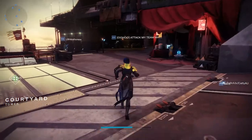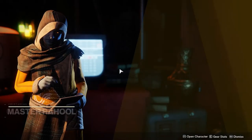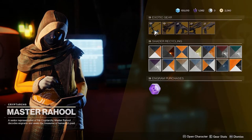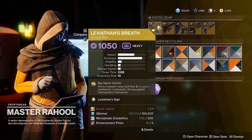Alright, it's just down on the right-hand side. Just talk to him, and if he has enough materials to exchange the weapon, you do it right down here.